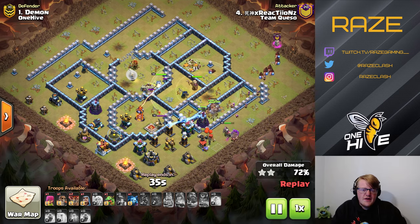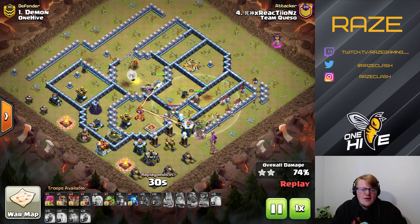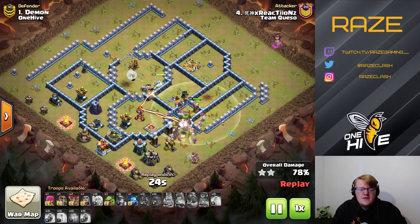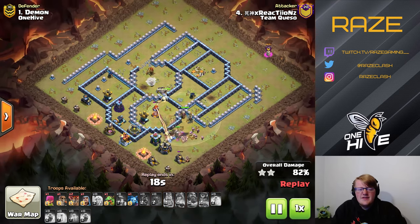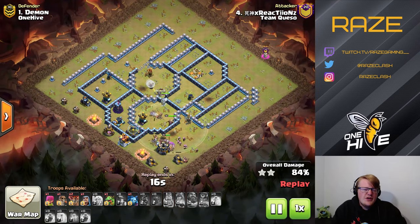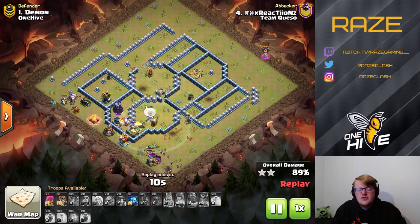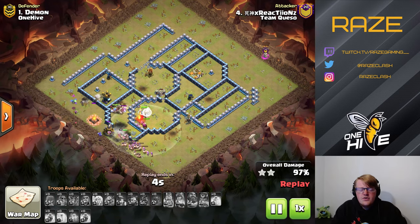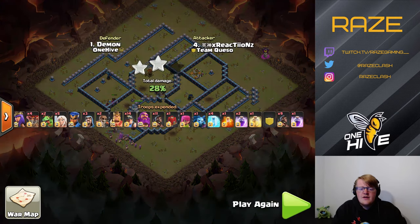The hog riders go right through the side of the base. The heal spell is used pretty early, right between the town hall and the tesla farm — he couldn't have planned that exactly since he didn't know where the tesla farm was. The queen breaks through the wall and gets to the multi inferno tower. That's another reason why it just makes sense to use all single inferno towers regardless, because troops can take advantage of multis just like that. It takes a lot of skill, but Reactions was able to do it here.